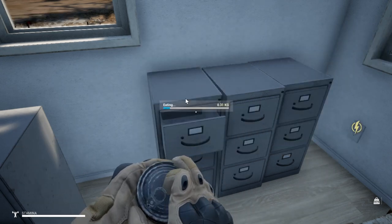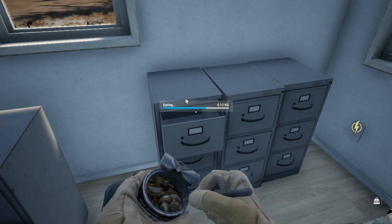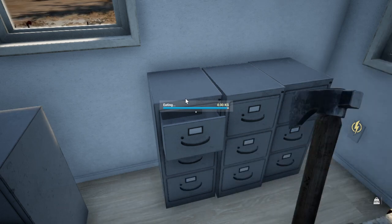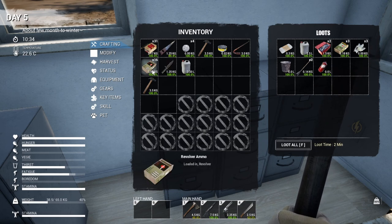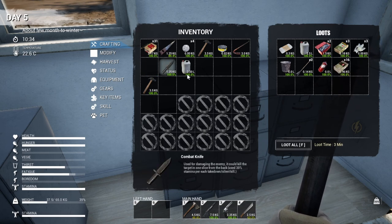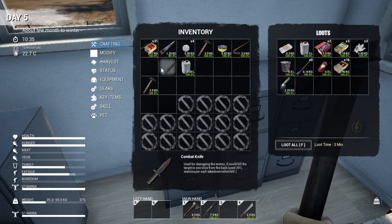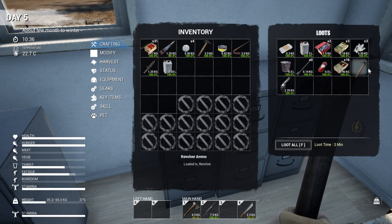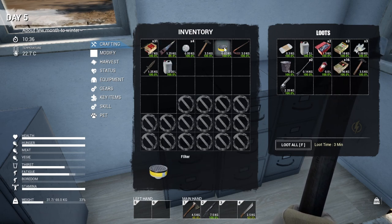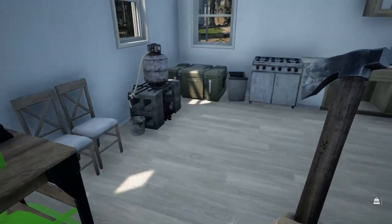I should eat. The revolver — I don't know. I'm going to be using the shotgun anyways, so I'll just leave this here for right now. I need water. I'll bring the coins just in case, and the filter. I should just bring a box with me.